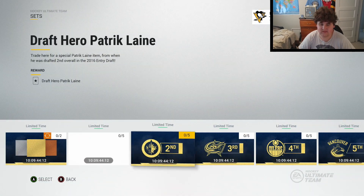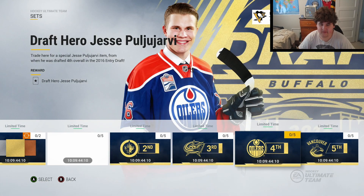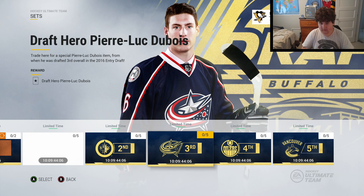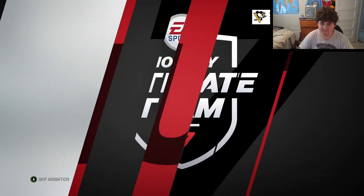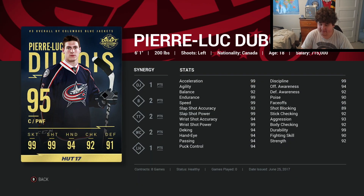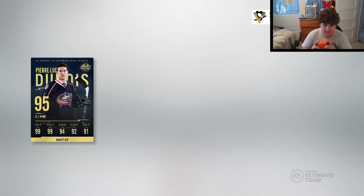These are the options: Matthews, Laine, Dubois, Puljujarvi, and Aho. I saw the Dubois card and it looked really cool, so I'm thinking I want to do his first. Here he is - Pierre-Luc Dubois. Look at this card - it looks really good: 99 speed, 99s across the board, 95 faceoffs for a center. He looks really good - I'm interested to try him out with all those synergies.